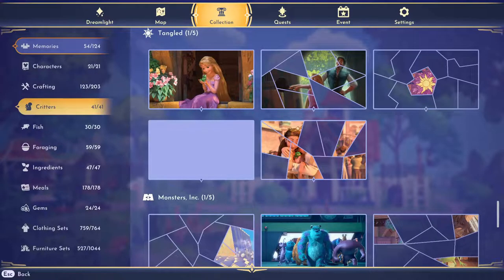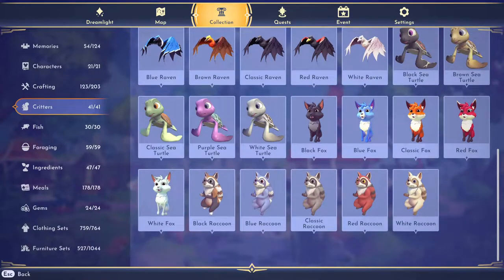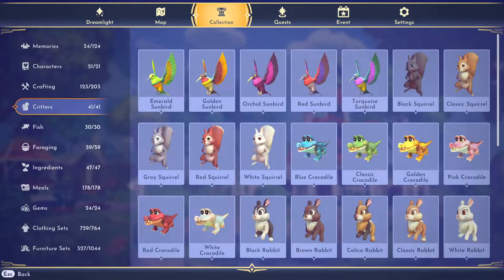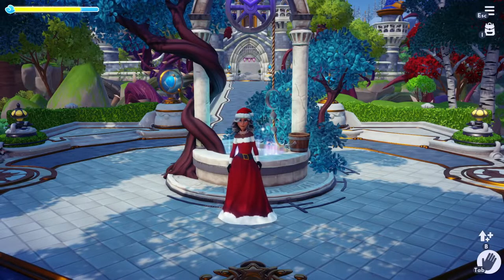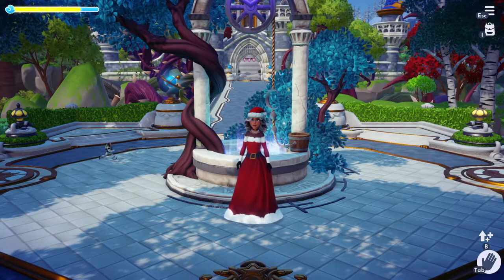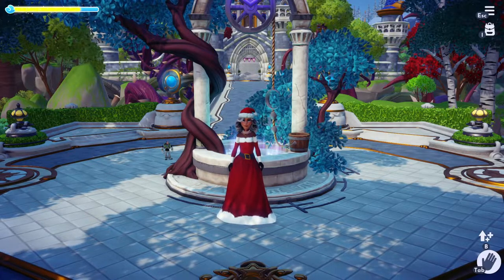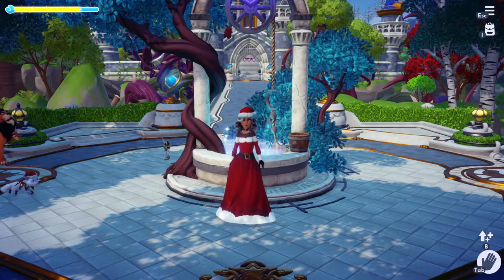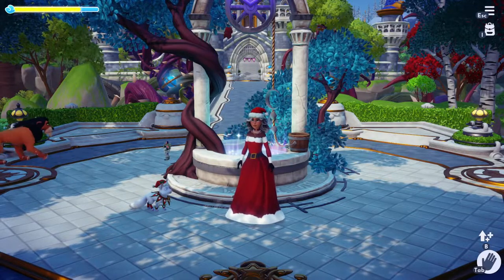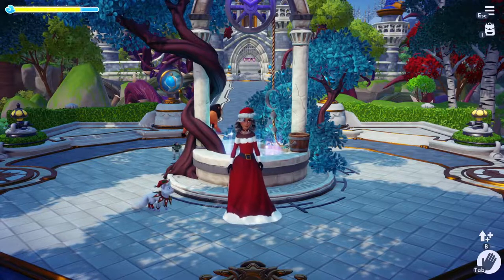There is a new system put in place in the last update that lets you feed critters multiple times per day. What that means is that if you accidentally click the wrong thing and feed them not their liked or favorite food, you have a chance to do it again. But it doesn't mean you can feed them multiple times for the meta achievements or to get them as companions.